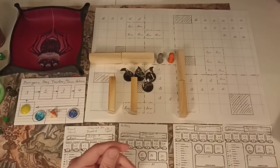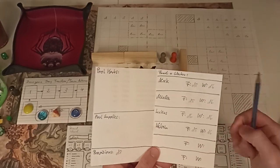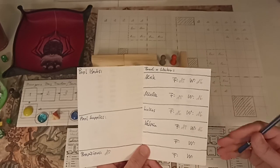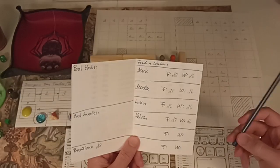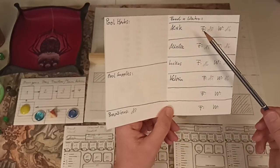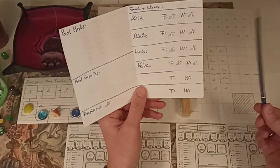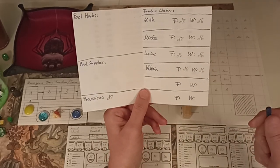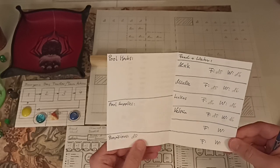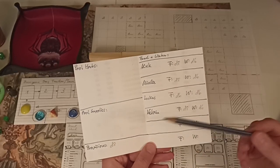He suggested that instead of tracking food and water for everybody, just track it as a party resource so that the forage action actually matters more. It's easier to run out of resources, it strengthens the party's teamwork capability, and it simplifies bookkeeping. So I decided to do away with individual food and water and instead implemented the provisions usage die, which includes food and water tracked as a party resource. Maximum is 1d8, and to get the provisions die every party member needs at least a waterskin and some rations. I make one roll per camp action or per day.